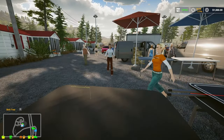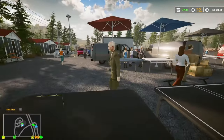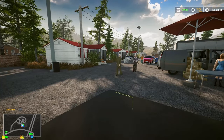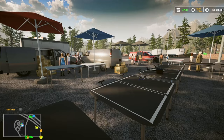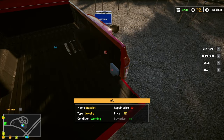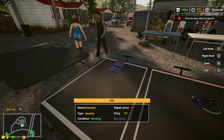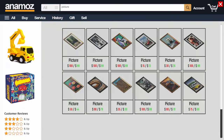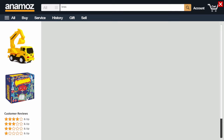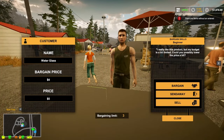We started at $2,000 so hopefully we'll come out with a profit. A customer wants the table — yeah we'll sell it. We set it at the higher price and hope for the best. Some of the stuff I should have just gotten rid of. Oh — I almost forgot about the bracelet!